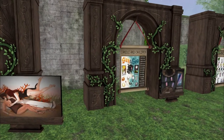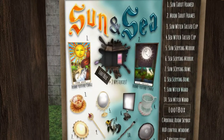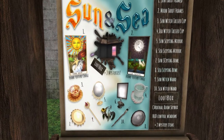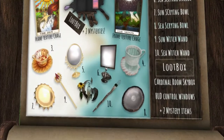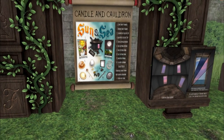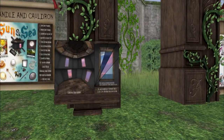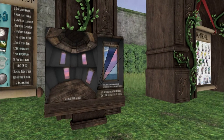We have Candle and Cauldron. This creator is so beyond sweet — I love them. We have some tarot card changers on the wall. We have some mystery items, scrying balls, and witch tassio cups. How cool is this? I love the wands. Number 10 — this is beautiful. What a gorgeous gacha. Look at this — there's even a whole build, and you can change the skies on here. And it's 51 land impact — that's amazing.